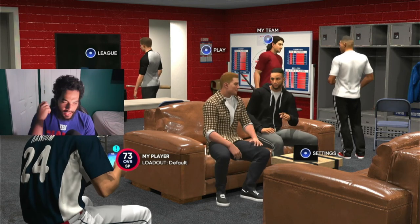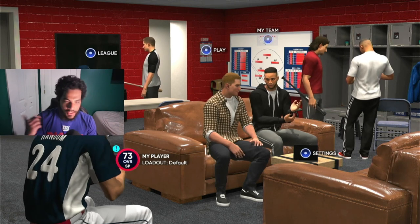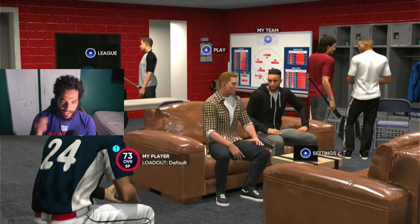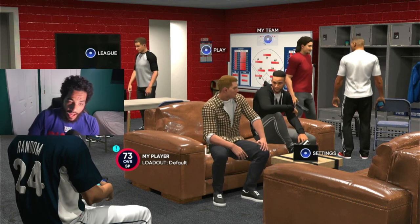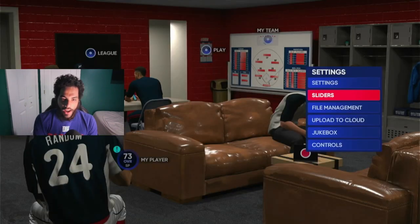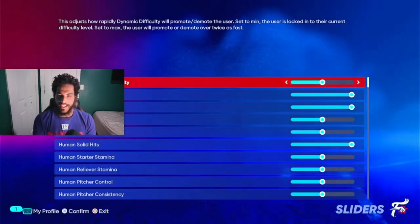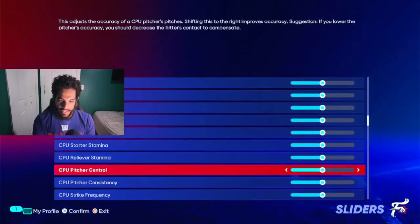There are two options: either you go for a new build that you haven't even started the program on, or you finished the program and want to create a new build — like for a starting pitcher or reliever. I'm going to show you the first way. The way most people are going to do it late in the year is just switch programs. I already have the diamond affinity. Now, one important thing about Road to the Show — people do not like to touch sliders, and I have no idea why.